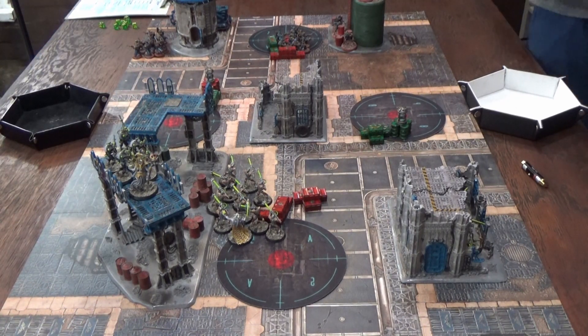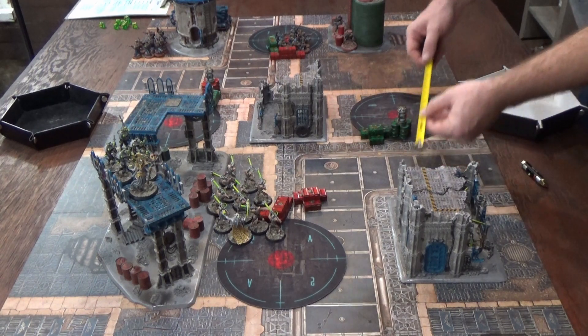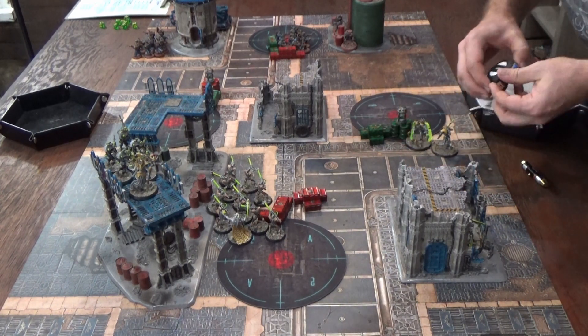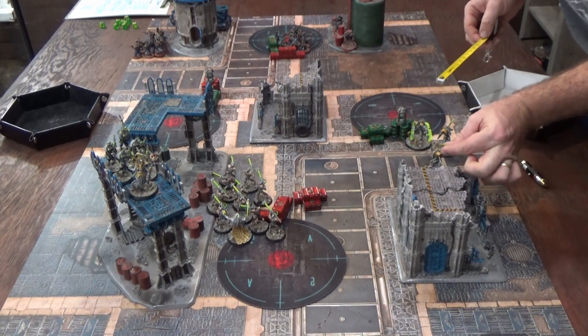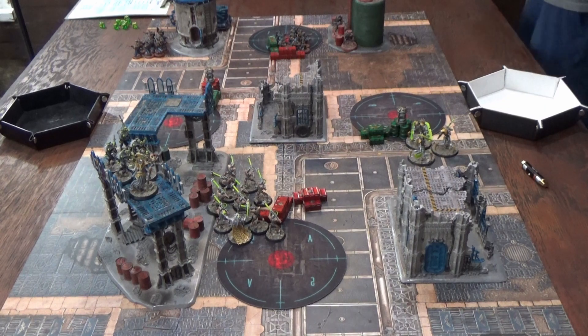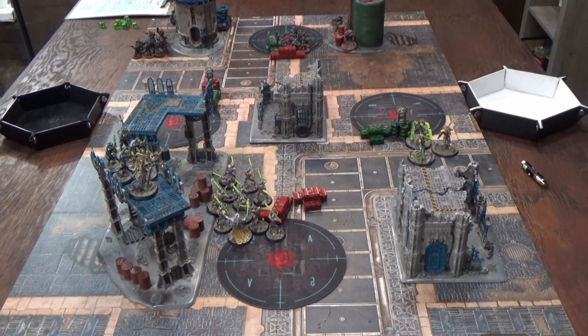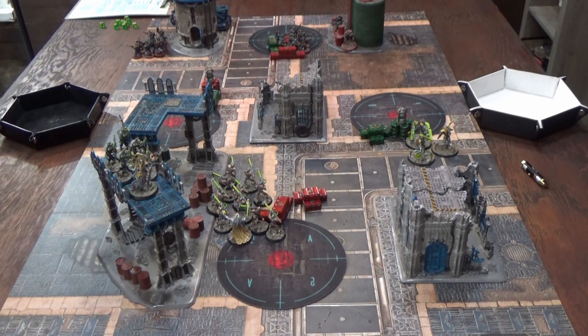The Scorpekh warriors are infantry with the breachable keyword. Movement wraps up. We won't be engaging table quarters until later, but we're jumping on objectives for points. No psychic phase — neither army has psykers. Straight to the shooting phase.